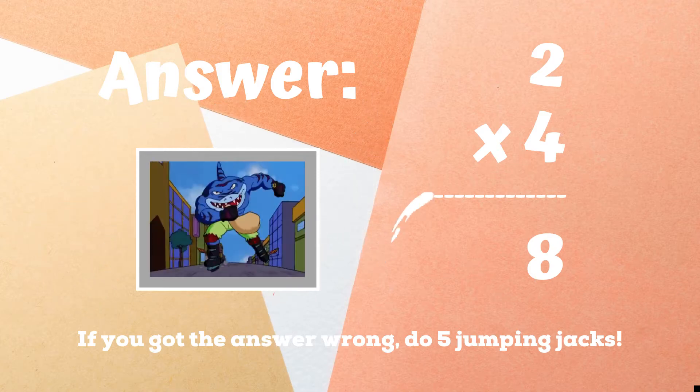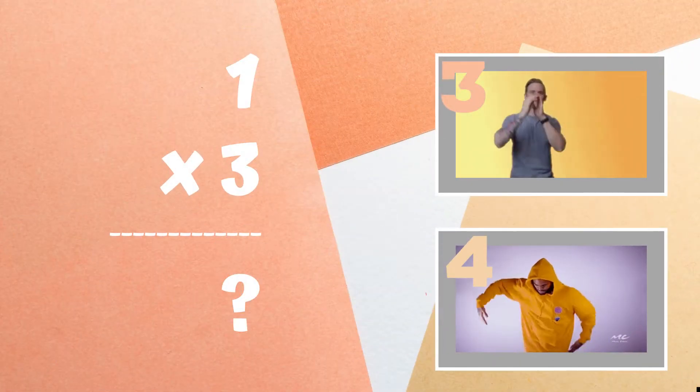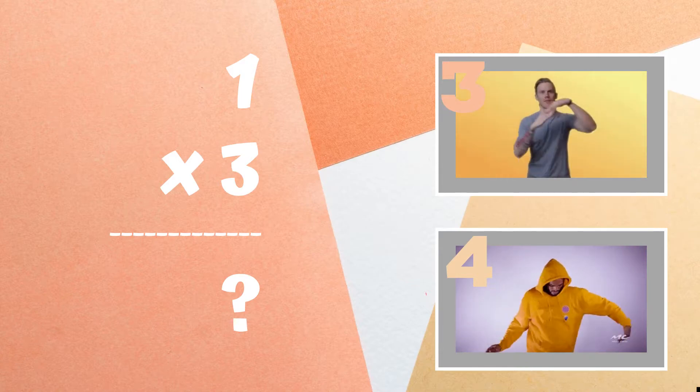If you did not get this one, five jumping jacks. Ready, go. One times three equals. If you think it's three, do the hand wave. But if you think it's four, do the body wave.